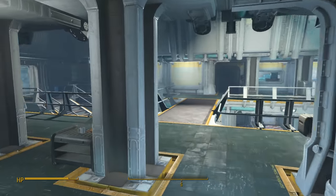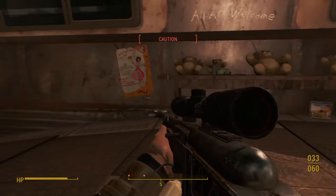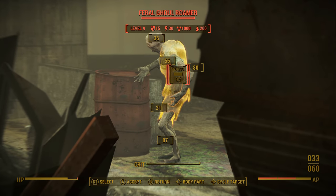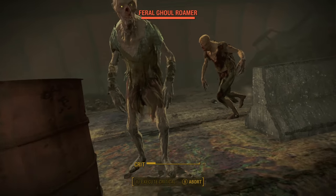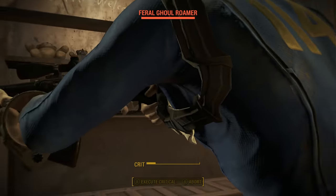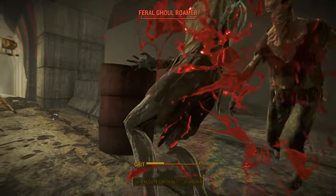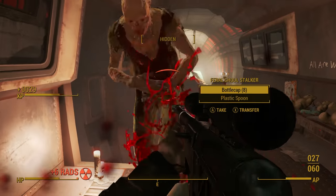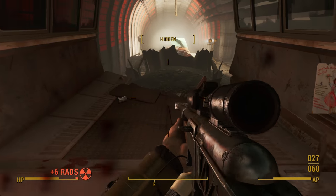This weapon uses .45 caliber rounds by default, which aren't too abundant — I actually ran out and had to buy more. The damage you see here is going to be a lot higher if you take the Rifleman perk. If you're a rifleman-based character who likes perception, the damage could be much higher. For example, rank 5 of Rifleman gives you double damage, which is just crazy. Also keep in mind that it has an automatic receiver by default, which lowers the damage.